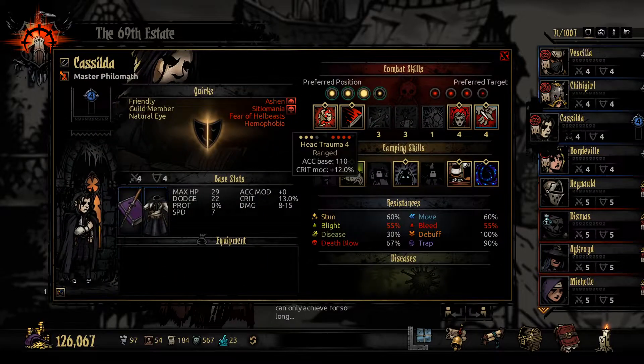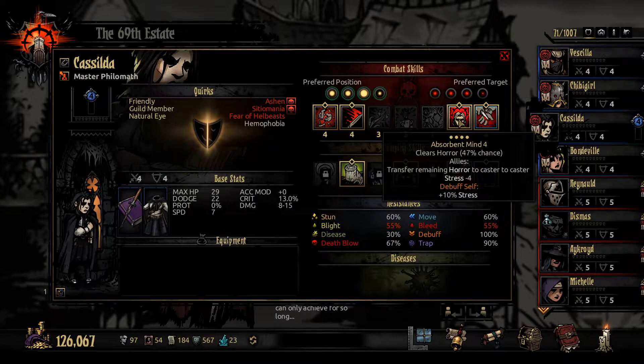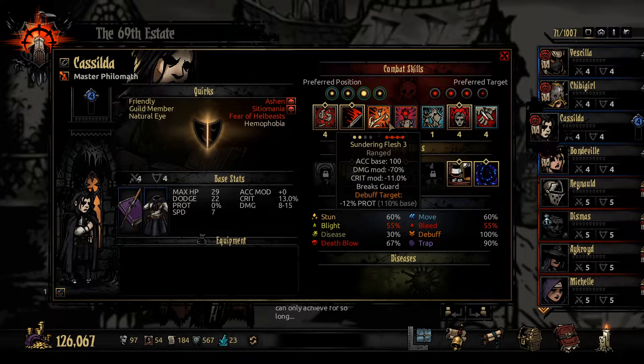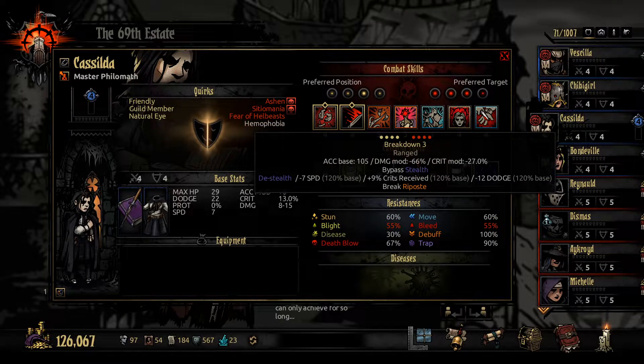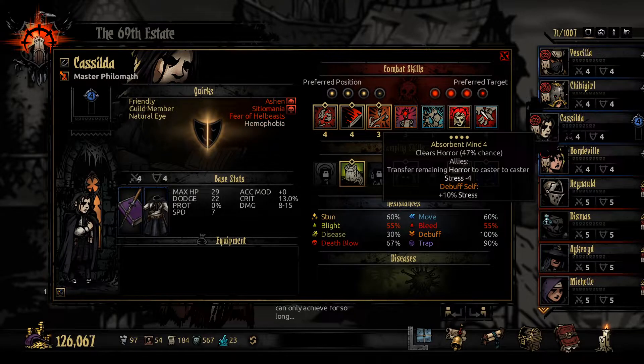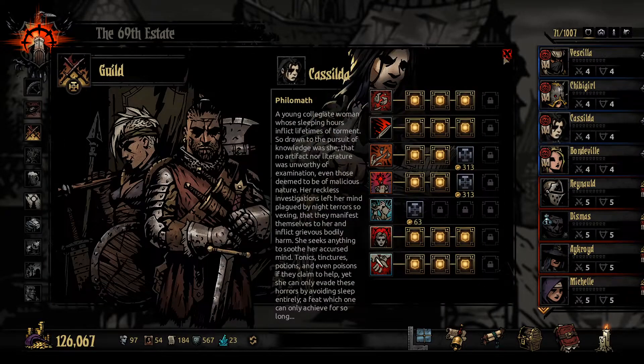Casilda - Head Trauma, Page Cutter. Okay, to move back. I have Absorbent Mind and Malevolent Pact. I didn't like the Malevolent Pact much, not gonna lie. I kind of like Sundering Flesh just a little bit more. I think I'm going to go with that one, especially since it can lower Prot - and that could be useful.